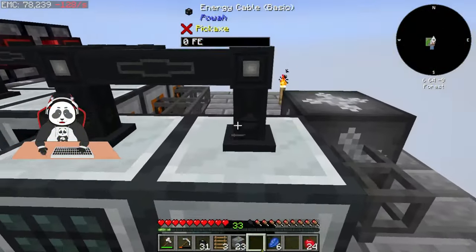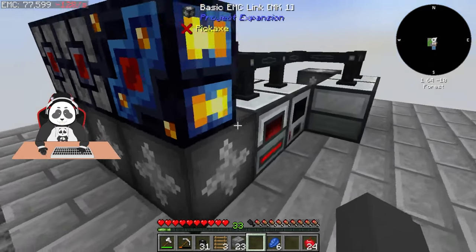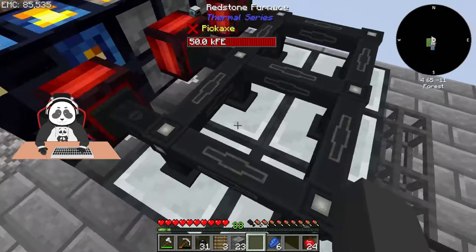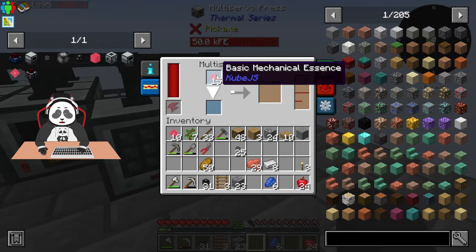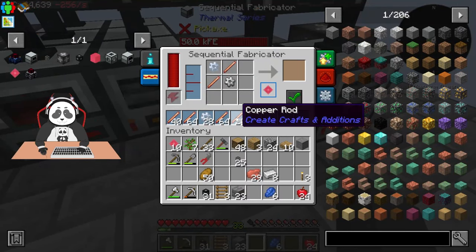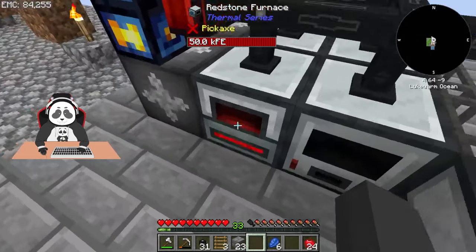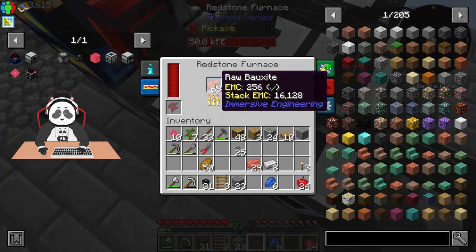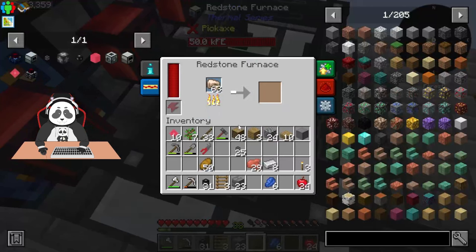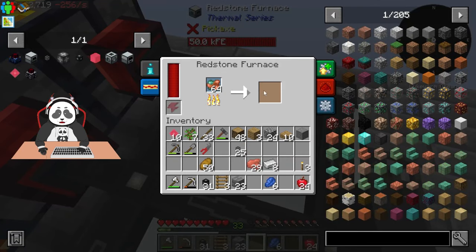This is our tier one automation. We have our basic EMC links — three of these connected to a redstone furnace. The basic mechanical essence is made using copper rods, aluminum gears, and iron gears. Each EMC link is processing one type of ore: this one's processing bauxite or aluminum, this one's processing iron for the iron gear, and this one's processing raw copper.